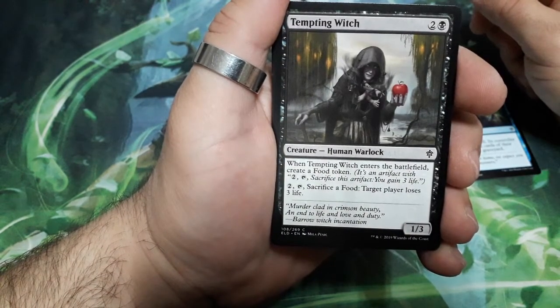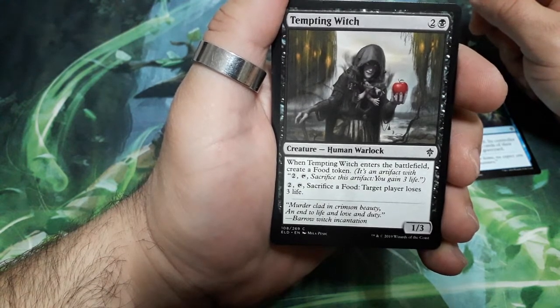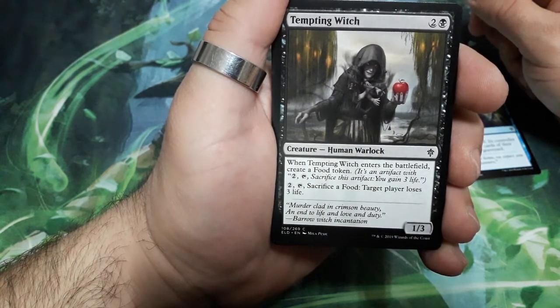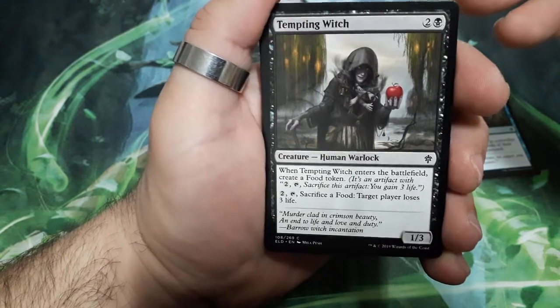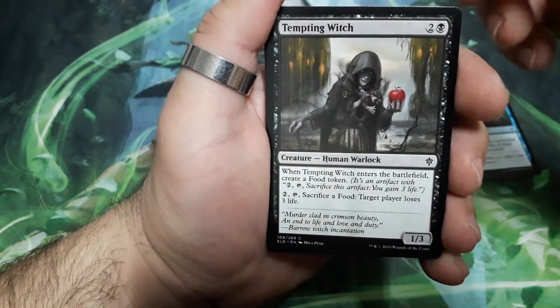Tempting Witch, three drops. When she enters the battlefield, create a food token. For two, tap it and sacrifice a food: target player loses three life. And it is a 1-3. But what to say to this image? Fantastic.